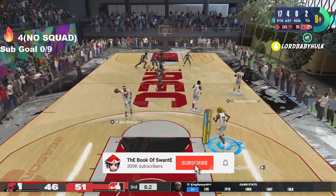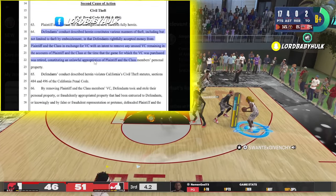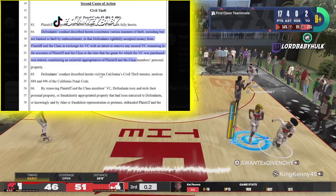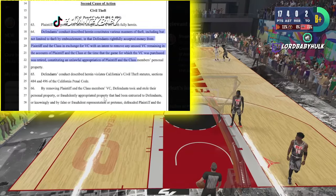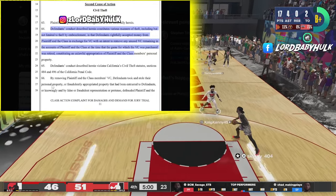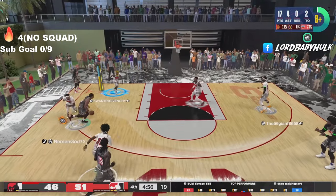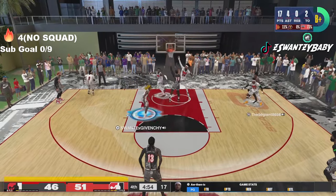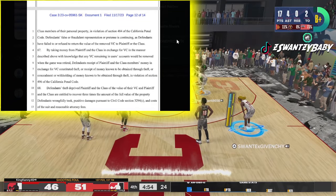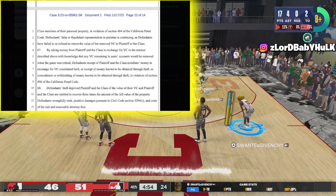Everything costs this much. Unlawful appropriation — by removing plaintiff's VC, defendants took and stole their personal property. Let's go! Y'all let me know if y'all think they got a case. Civil code — embezzlement. Hey man, everybody pray for our bro.